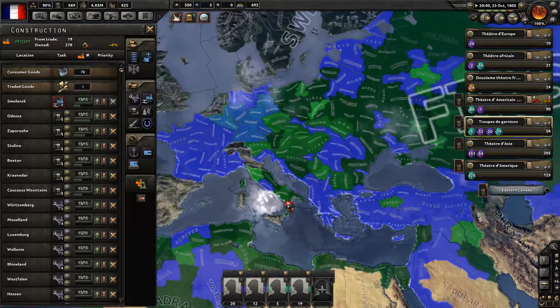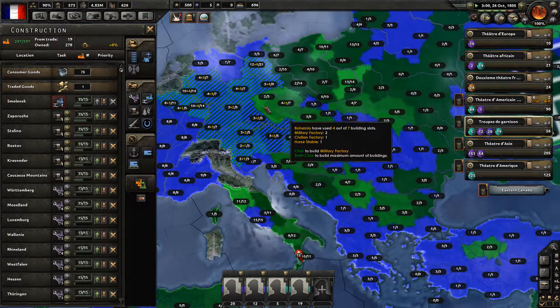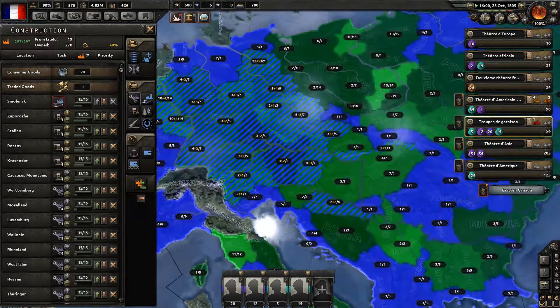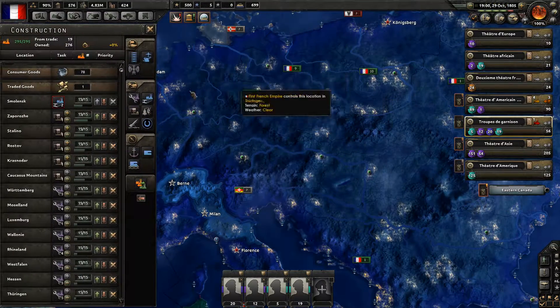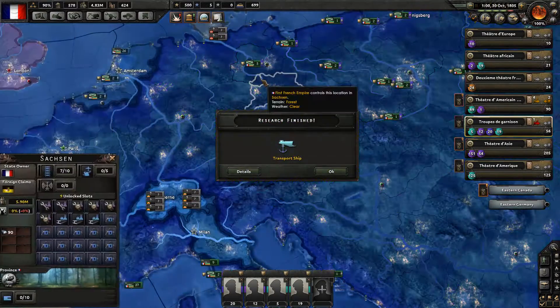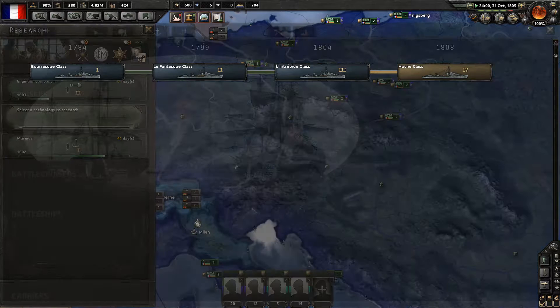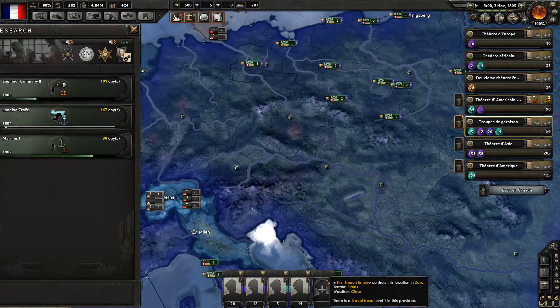Thanks to us — let's do the same with Austria, maximize it out. Prussia — maybe not, because we don't fully control that sector. There we go — state-owned transport ship. Can we get the better ship? Now we can get landing craft — great.